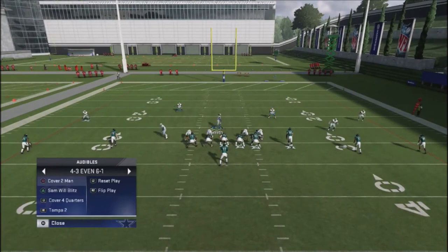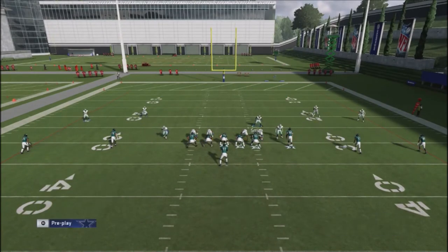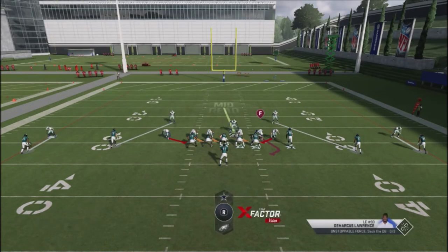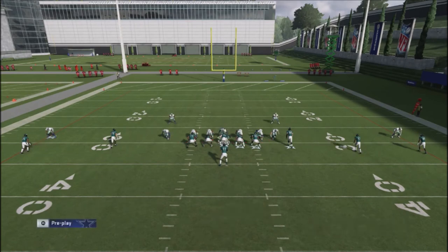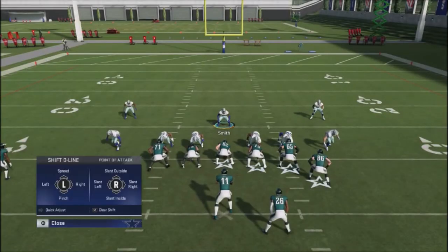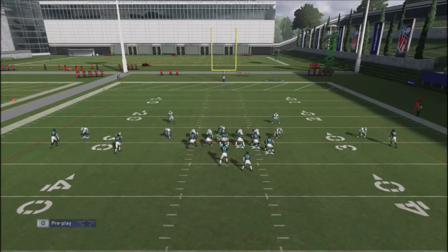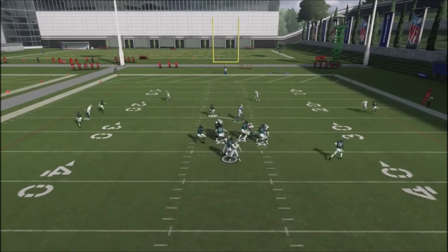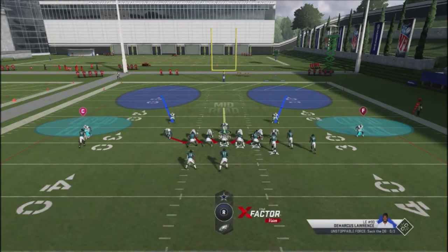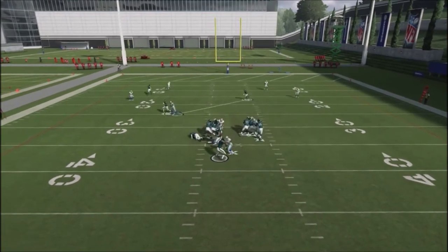What's great about this particular play is that you can actually run different types of coverages against your opponent. I can do a man version of this, a Cover 4 version — so if I'm worried about him hitting me up top, I can hit him with this blitz and the pressure just comes screaming in. I've also got a Cover 2 version that I can use against my opponent to get that pressure too.